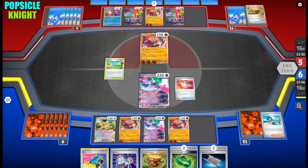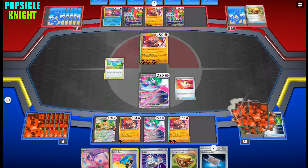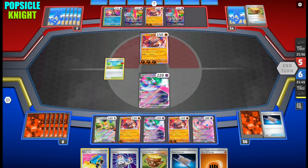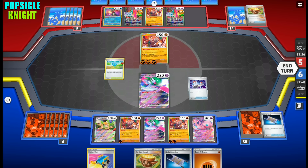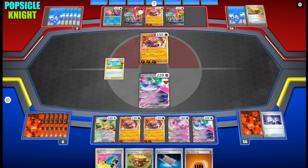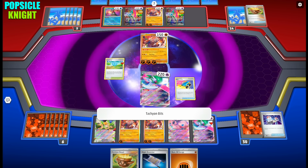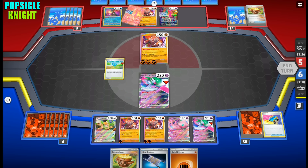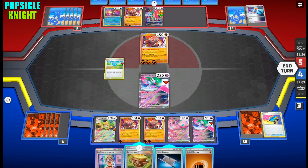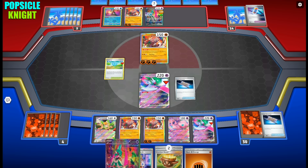With Ultra Ball I'm thinking of getting Mew EX so we can draw. I could just use up all these item cards, and then maybe switch into an Iron Valiant, deal two damage counters, and still get a knockout this turn. Let me just switch and use Tachyon Bits — I can knock out their Iron Valiant for now. Get two prizes. That will give us two more cards from our prizes — Professor's Research and another Earthen Vessel. Since we've already used our supporter card we can't really use it.